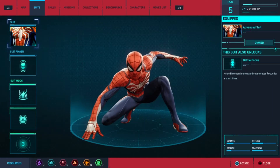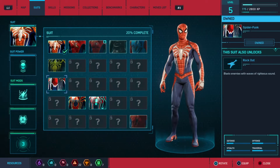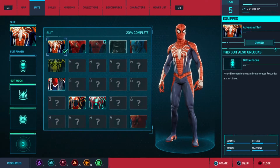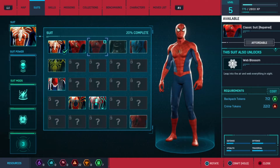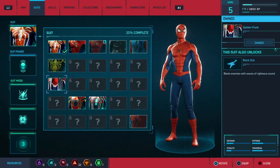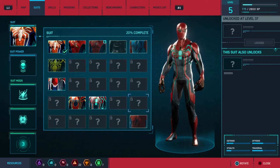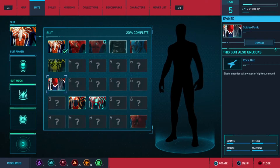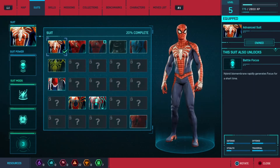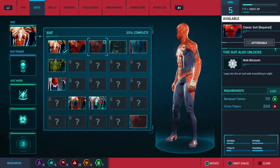Before we do anything, let's change the suit. This episode I'd like to pick from what we have: the advanced suit, the classic suit, the classic suit repaired — we don't have that one yet — Spider-Punk, the Iron Spider suit, the velocity suit, and a question mark one we don't have. So we have four to pick from. Last episode we had the advanced suit.